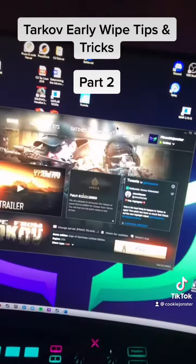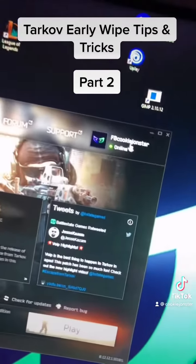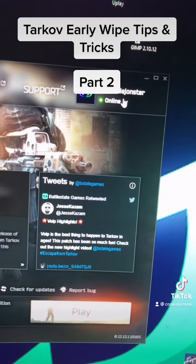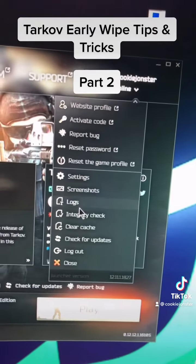Bonus tip: from the launcher, click on your profile picture, scroll down and click 'Clear Cache'. Click on your profile again and select 'Logs'.